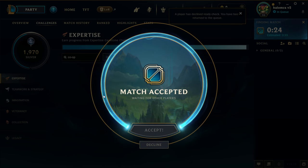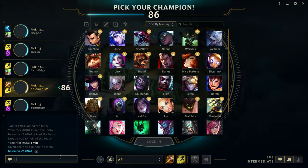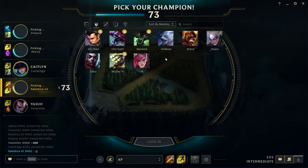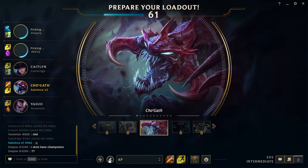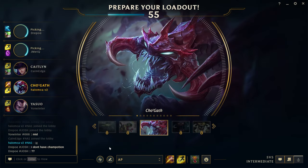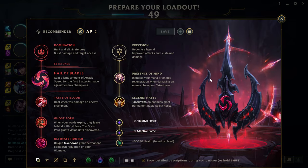I didn't quite get it in time. Let's try to go jungle so we can get that as well. What do we want to play jungle? We've got lots of options. Warwick would be pretty fun, but let's do some Cho'Gath again — that sounds fun. I don't have champion... let's just do this one, this is great actually.